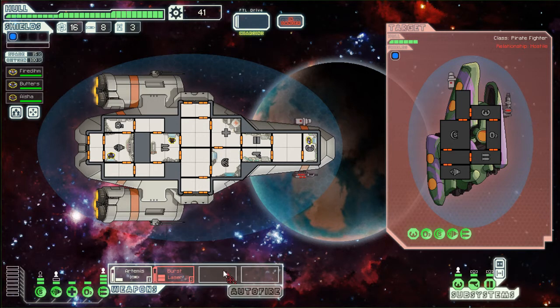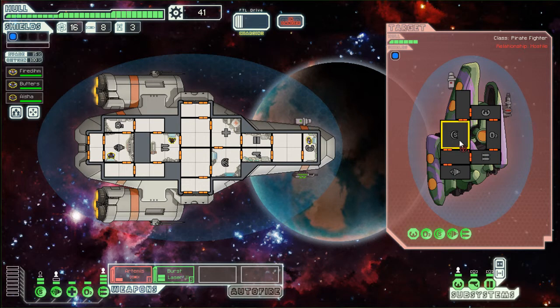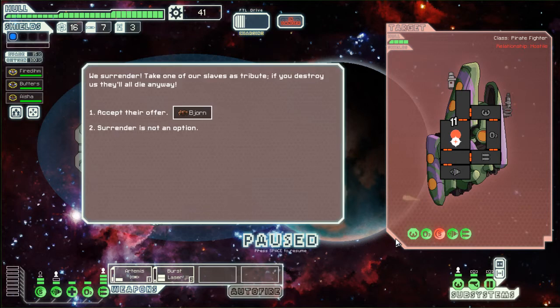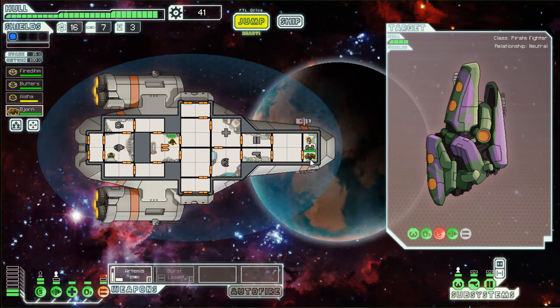First, what you want to do is aim for their shields, which is going to be this guy right here. So we're going to shoot at that. We hit them twice, and they want to surrender. We accept their offer — his name is Bajorn, and he is a rock guy.